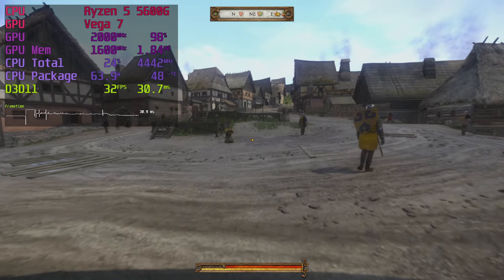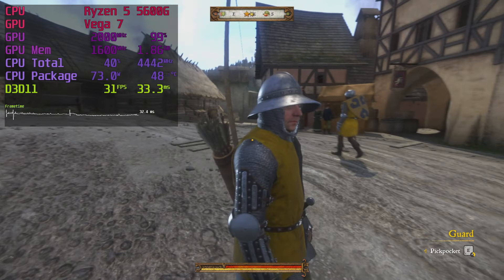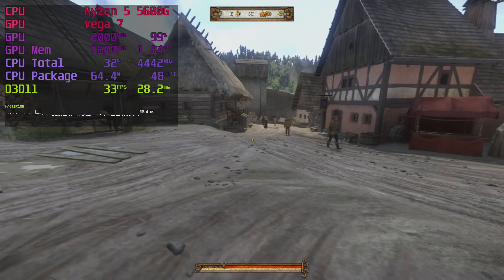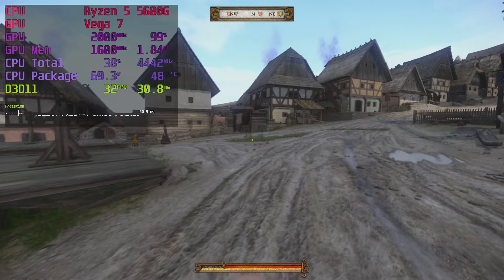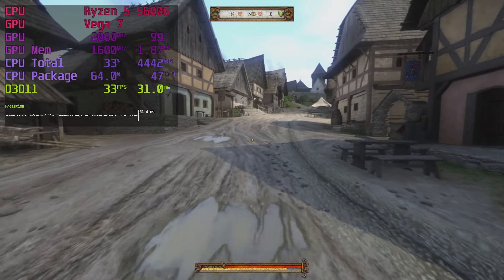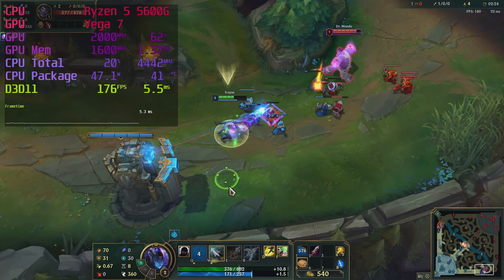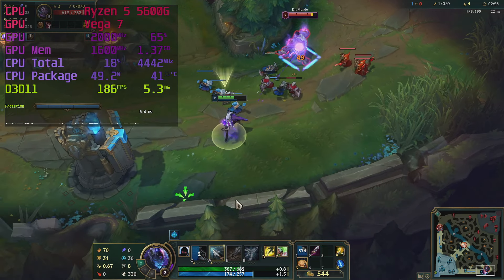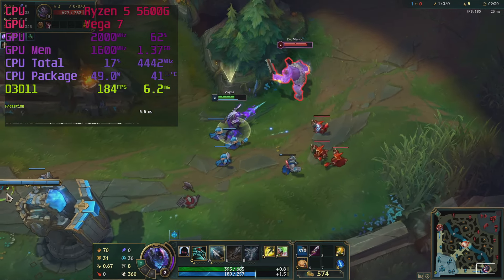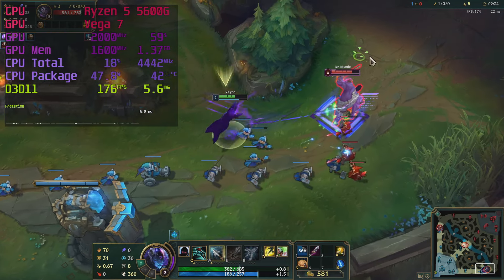Kingdom Come: Deliverance is an okay showing on the Ryzen 5600G. 900p medium settings result in a pretty smooth 30fps experience, and I'm sure you can optimize it better — you can even get it to use the HD texture pack. For 30fps at 1080p you need faster RAM. League of Legends: 100-plus fps at max settings. What did you expect? Nothing is holding you back from climbing to Challenger — except your feeding jungler. Good luck!